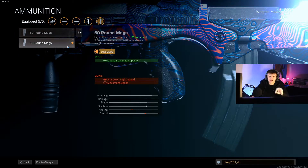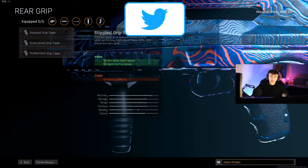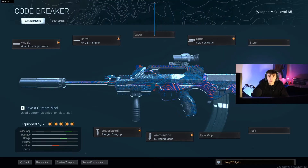Finally we go for the 60 round mags. However, I don't feel like you necessarily need 60s — you can probably get away with a stock or rear grip instead, since it only takes about 5 or 6 bullets to down someone. With 60 rounds and only needing 5 or 6 per kill, you could use standard mags and swap in a stipple grip tape, rubberized grip tape, or a stock. That's the full class overview — go pause and make it in your game now. Shout out to JGod, his link is in the description.